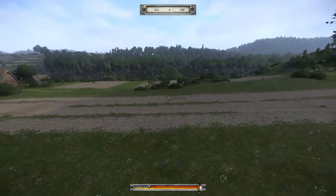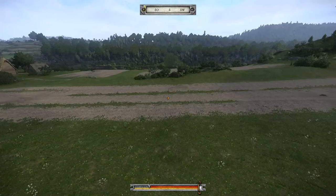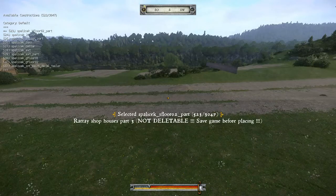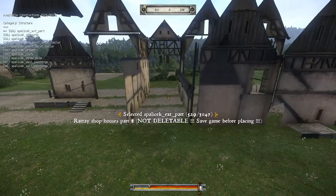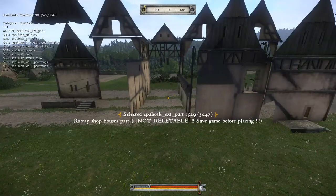Just another tutorial for the Kingdom Come Deliverance Architect mod. I want to show you in this case how to build a rather complex house row in Ratai. It's a large building row — a row of different buildings that sticks together, and you'll get a clue how to do it. I will show you a little tutorial.